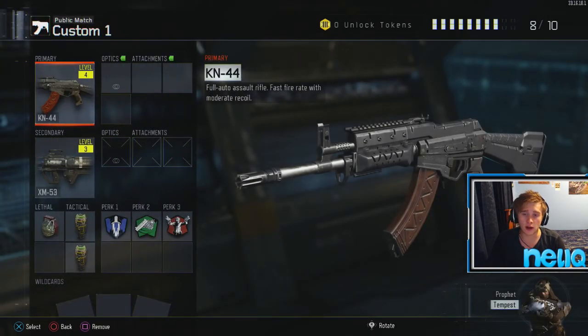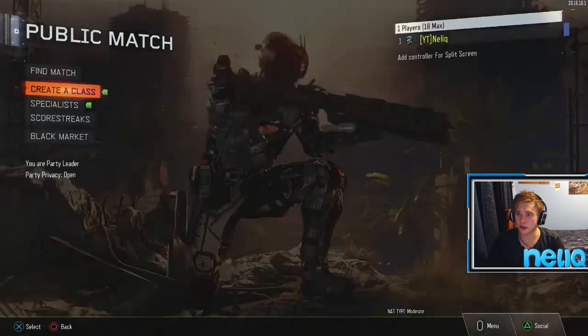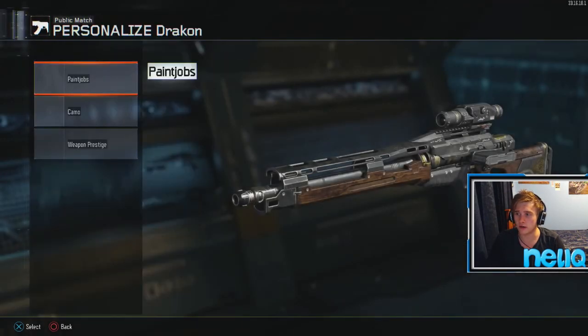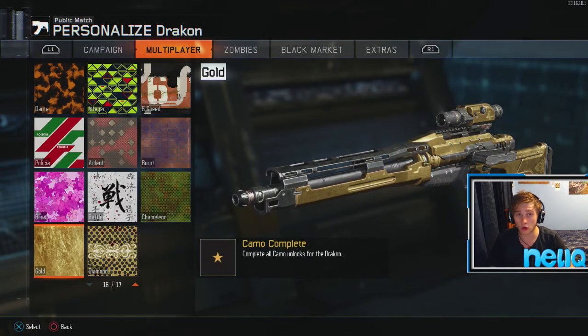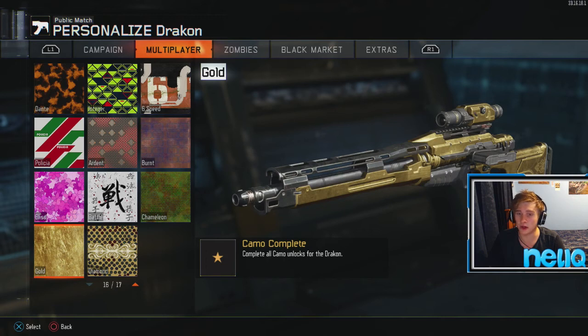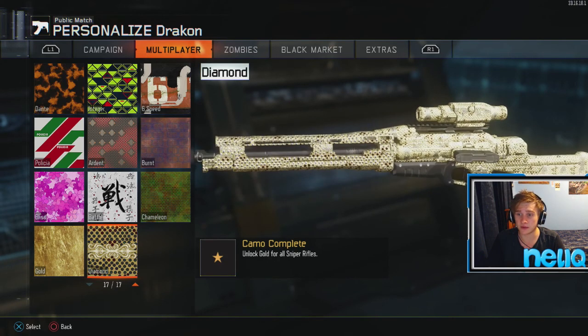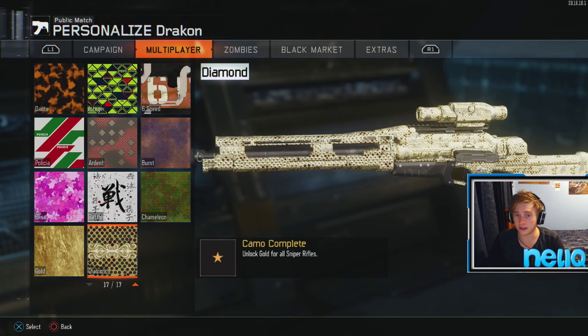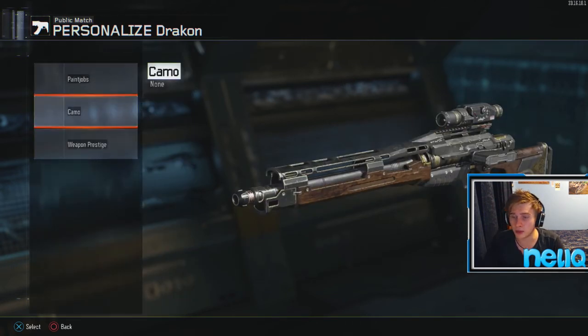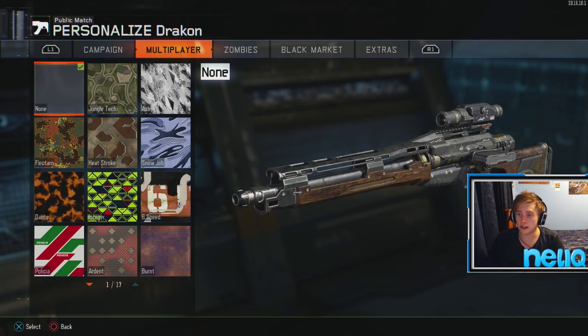Now if you guys don't want to see what gold and diamond looks like, turn off the video now, but if you do, here's what it looks like on the sniper rifles. So if we go into my sniper rifles, we're going to show off the Drakon first — go to the camo, scroll all the way down — we have the gold camo. It's just pretty much plain gold, nothing too spectacular. But if we go to the diamond, this thing is bedazzled as hell. This thing is glowing — if you had this gun and someone sees you with it, they're blinded forever, goodbye eyes. They're booking an eye appointment.